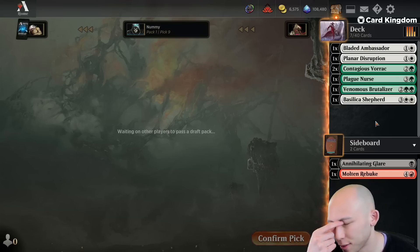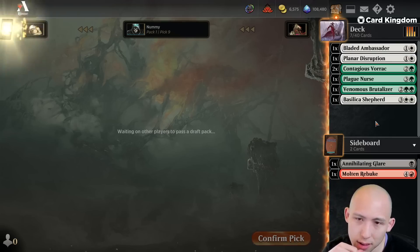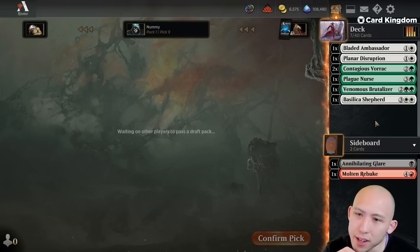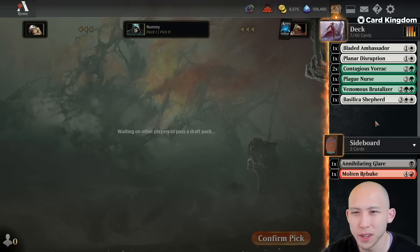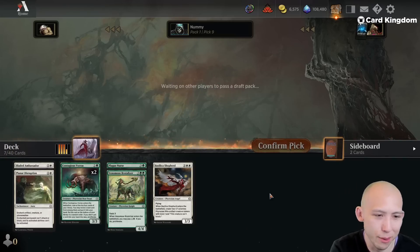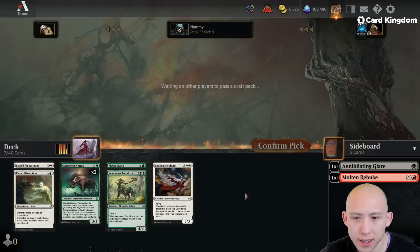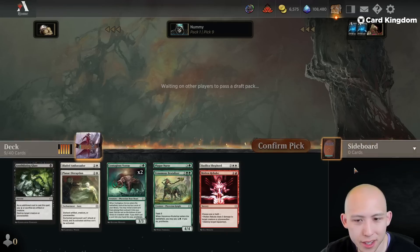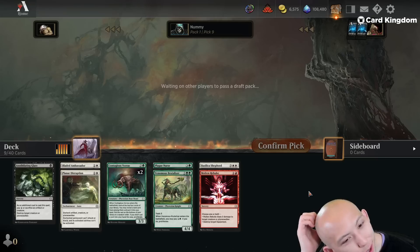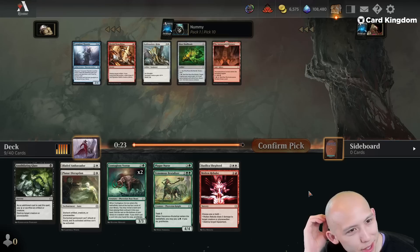So what were my picks? I first picked the Bladed Ambassador, second picked the Planner Disruption. We didn't really see much white after that, but green is where we know we want to be — pick six Vorak. We're still open to any colors; could even be green-blue still. Not that I want to end up in that direction, but you never know.